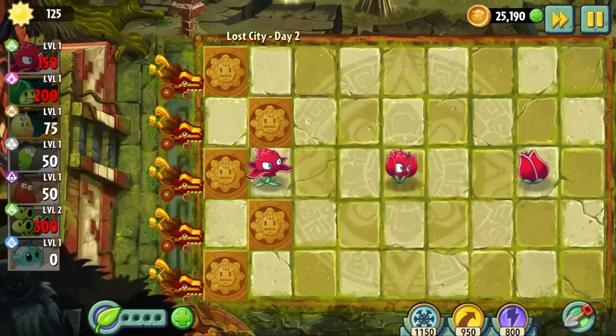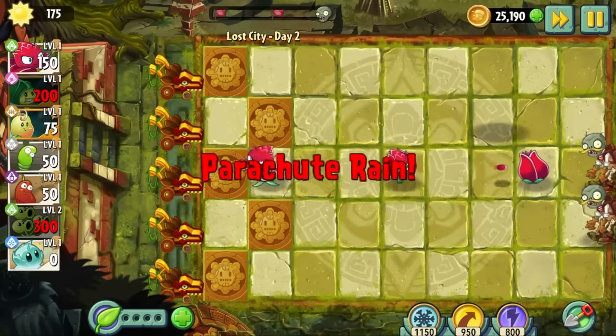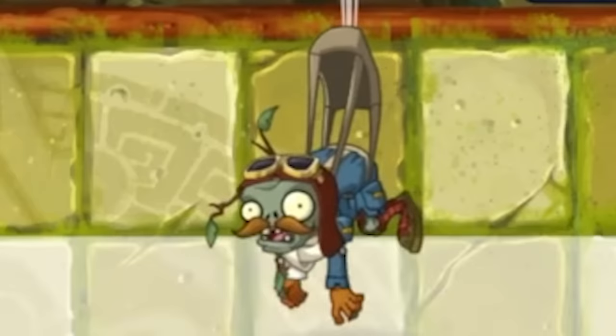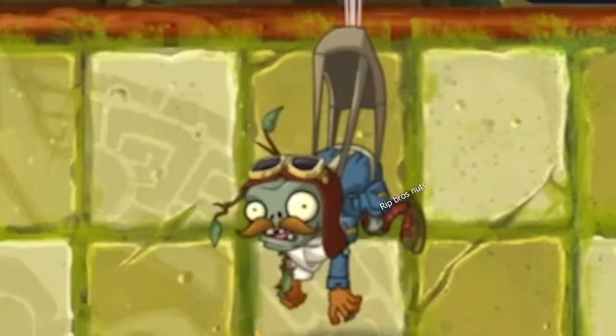We move on to Day 2, where we are already met with pre-placed plants. Day 2 is a pretty easy level, but we are introduced to one of the first new zombie variants: the Wedgie Zombie, who gets castrated in the most painful way I could ever imagine.